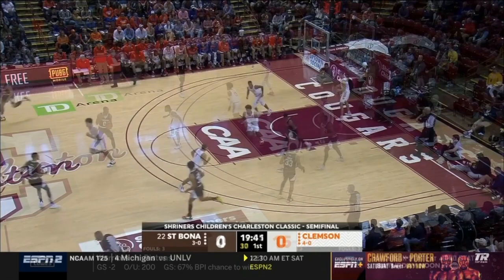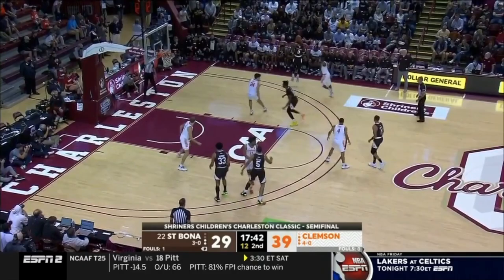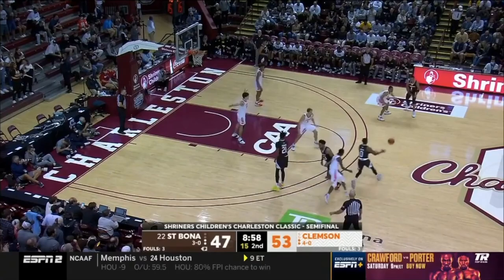Semi-final round of the Shiningen's Children's Classic. Lofton with a tough jumper. Great job just reversing the ball. They have a lot of misdirection plays, and they know where to go on the weak side. Lofton — it drags him away from the basket, and will give Clemson opportunities to go to the rim.